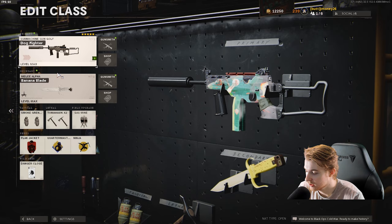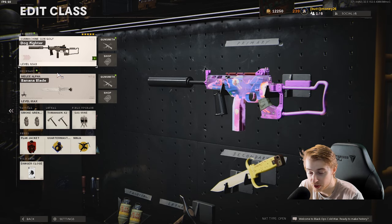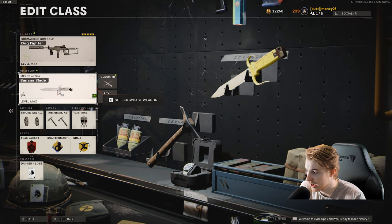Now really quick, here's my class. I still have an LC-10 on, just in case there's trophy systems I need to take out, but I won't be using it. The real main event here is our Banana Knife. I got this a while back when it came out. I haven't used a knife since, but I've been saving it for this special occasion. So I'm going to be testing out the Banana, see how it does.